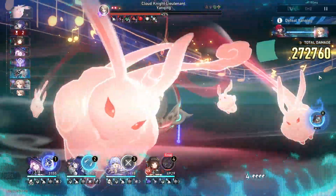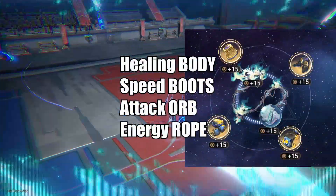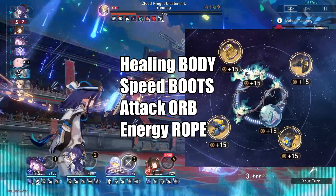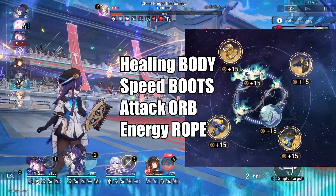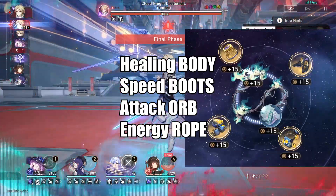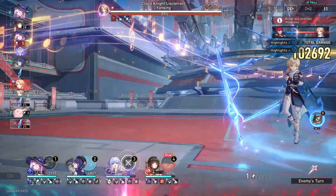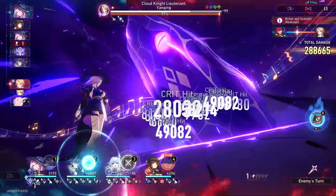For non-break teams or general use, I will highly suggest you go with the 2-piece set combination of speed plus either break, attack, or healing. For the planar ornaments, it depends on your team. If you're using her in a DOT team like me, she can use Ageless which increases her HP and gives a team-wide attack percent bonus. For hyper-carry or crit-based DPS teams, Broken Keel will be better in that case. So it's very flexible — it depends on who Lingsha is paired with and what team she's in.